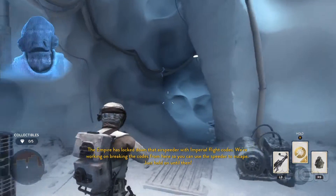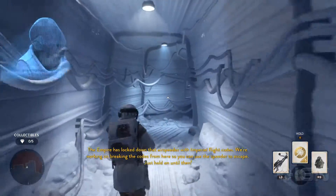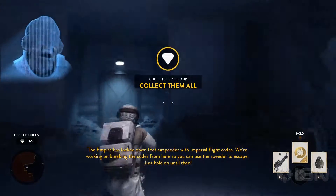The Empire has locked down that air speeder with Imperial flight codes. We're working on breaking the codes from here so you can use the speeder to escape. Just hold on until then.